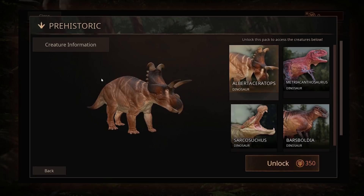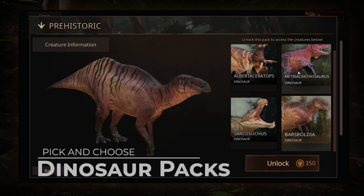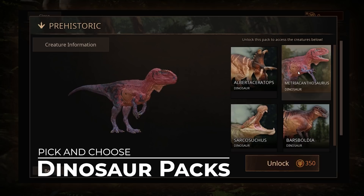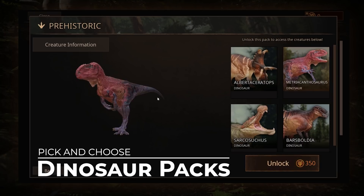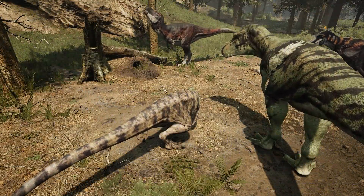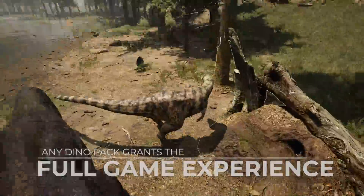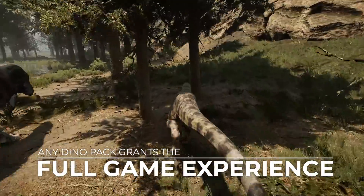In addition to this, we now offer a less expensive option to access the full Path of Titans game. If you are looking to play only a specific dinosaur species or simply want to test drive the game without paying full price, you can now purchase a 4-dinosaur pack for only $7 USD. While purchasing this or any individual dinosaur pack will only let you play those particular species, it will still grant you access to the full Path of Titans experience.